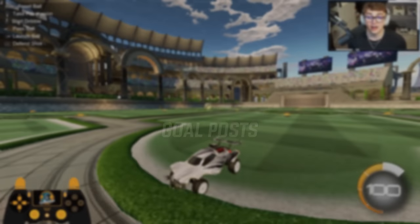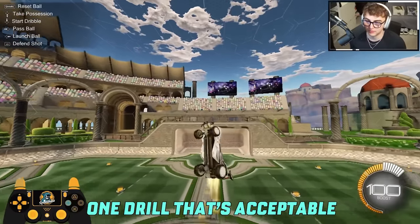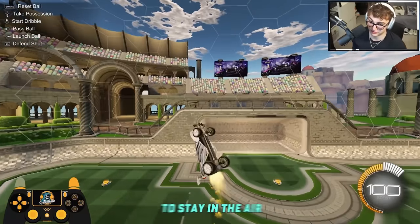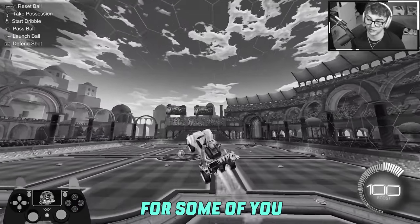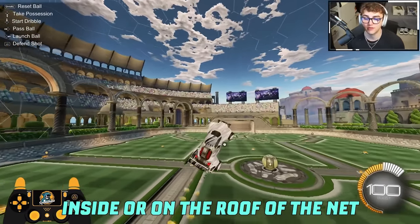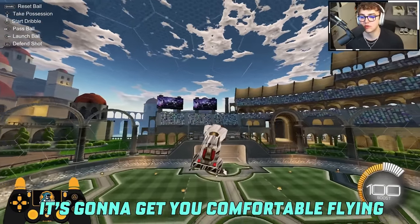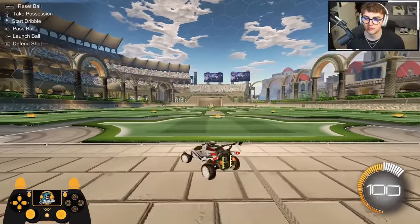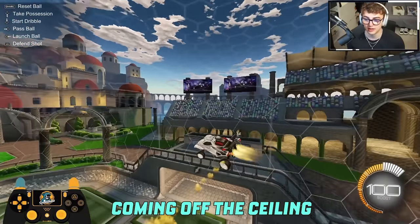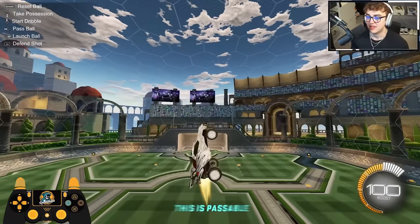Number nine: goalposts. Some free play drills don't involve the ball. We're flying from goalpost to goalpost. The way you make this drill hard is you practice landing inside or on the roof of the net — this gives you a good sense of where that crossbar actually is. It's going to get you comfortable flying upside down, left side up, right side up, using car control, using empty jumps, coming off the ceiling, coming off the inside of the net — squishy saves. If you're going to do any car control drill in free play, this is passable.